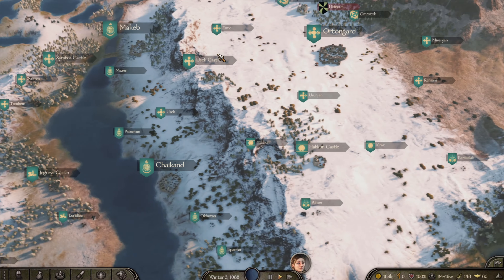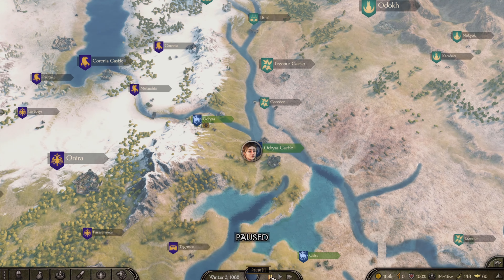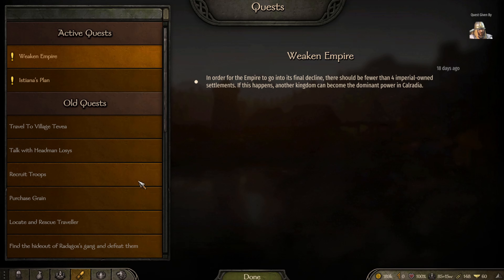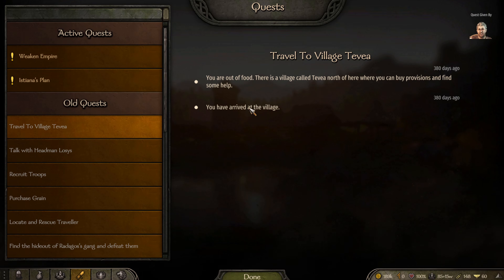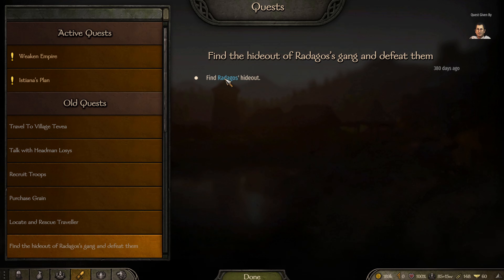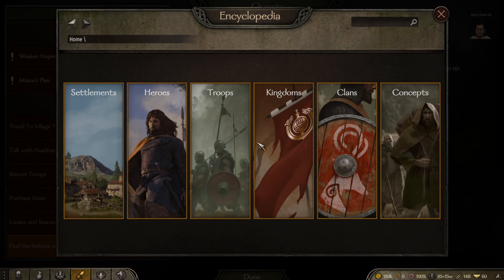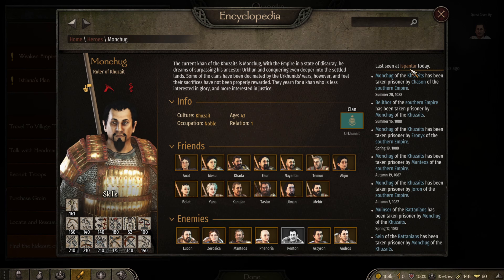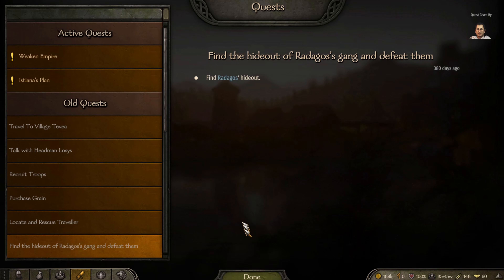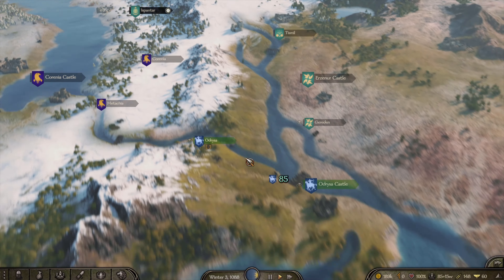I'm going to use the encyclopedia to find the Kuzate leader. Under kingdoms, the Kuzate leader is Manchug, last seen at Ispantar today. I'll use the encyclopedia to track him down — this feature is really helpful. Ispantar is close, so let's go find him.